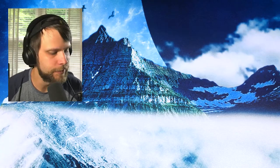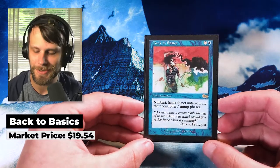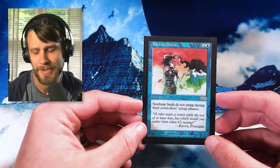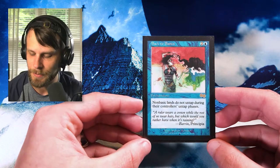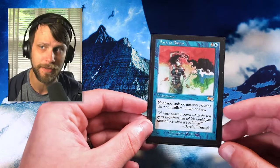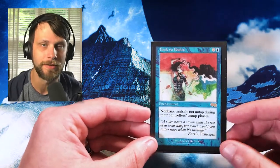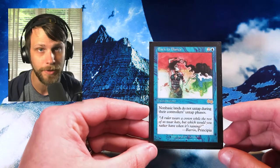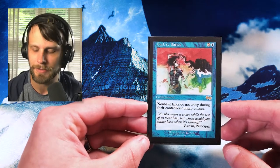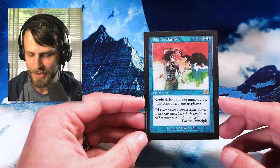Diving into blue, we got a couple of cards. The first one being Back to Basics — this is a blast from the past, all the way back from Urza's Saga. The original printing did have a reprinting in Ultimate Masters, but I love the original artwork. It's super iconic and just a really pretty card. For those of you who don't know, this actually is a relevant card in Legacy. It basically shuts down a lot of the dual lands, which is really important in that format because so many of the decks run them. And so this really emphasizes the need for basics in the format.